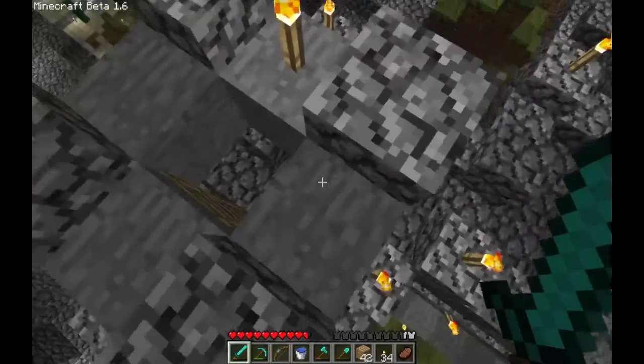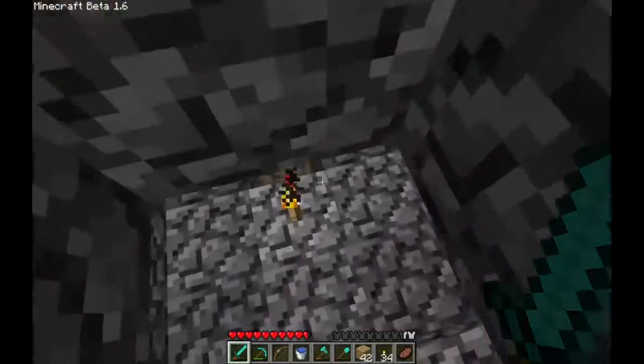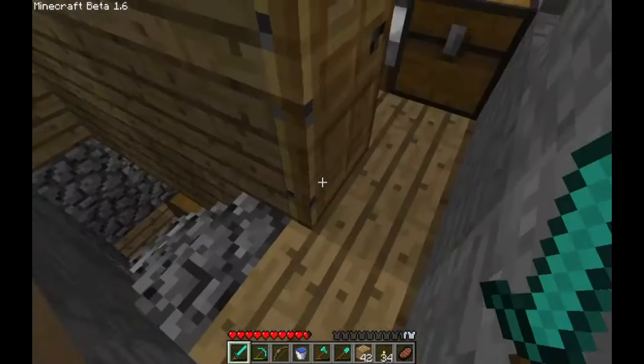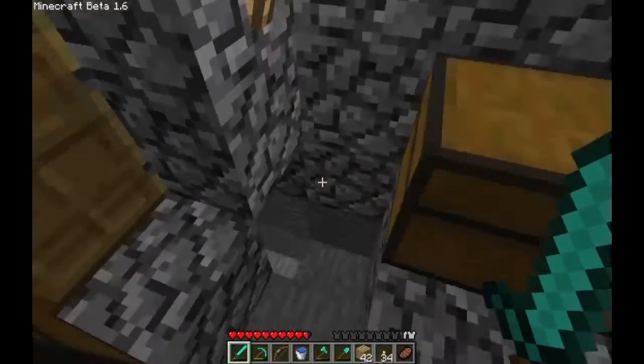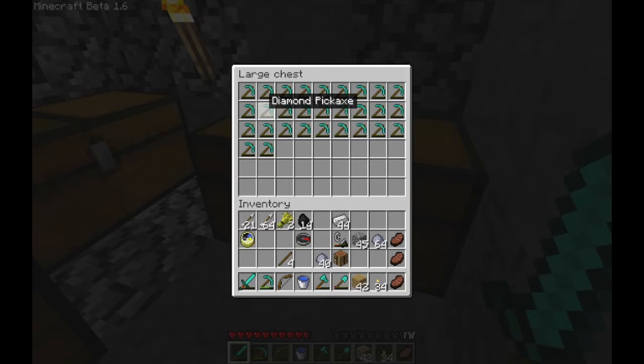All of this was built from cobblestone that I mined from a hole in the ground. I have a chest dedicated to diamond pickaxes. Before I started collecting my diamond pickaxes, I probably had about 7 or 8 that I had completely used up — maybe 9 or 10.